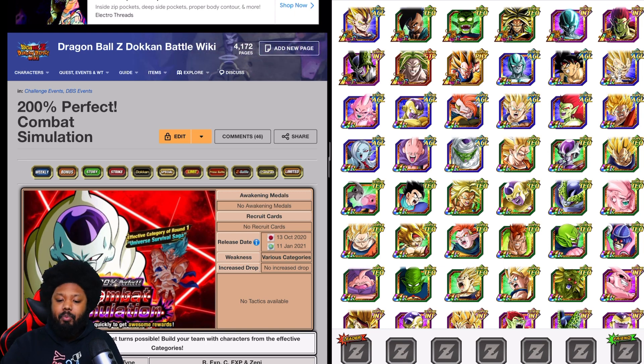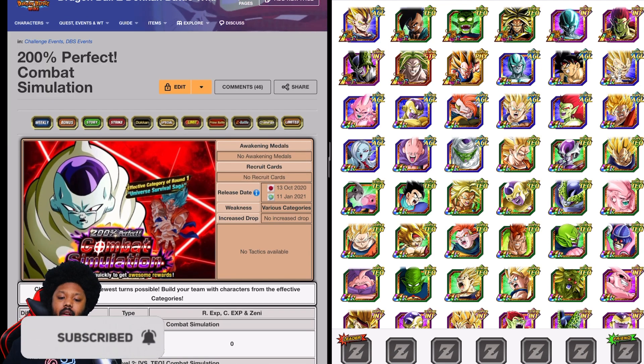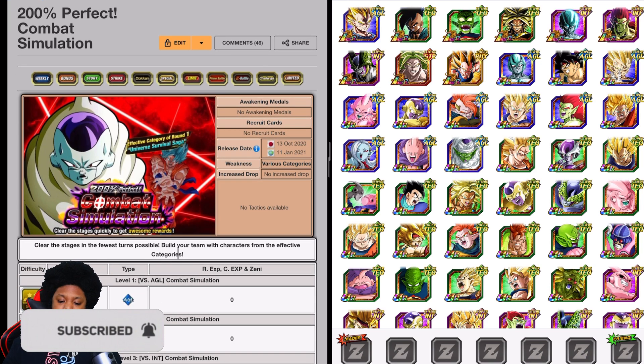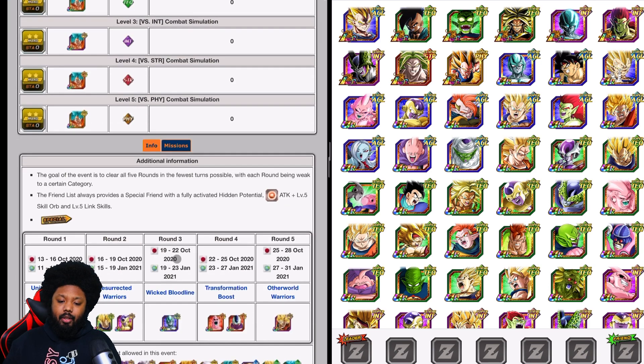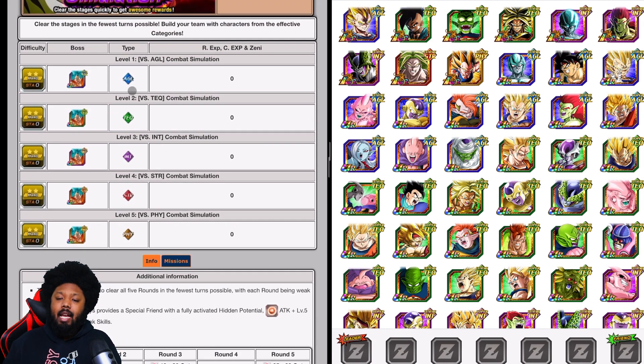Today we have a very interesting video because tomorrow we are getting a revamp of the 200% combat simulation for the freeze event. This week, the next day, is going to be the Resurrected Warriors. I think this one is going to be one of the easier ones. I also want to update my team builds here because I forgot to mention in the last video that there are different stages as well. But today, this one will be the Resurrected Warriors.